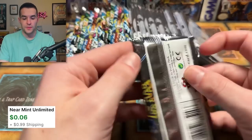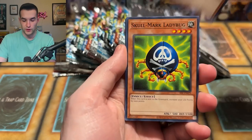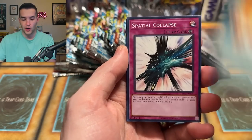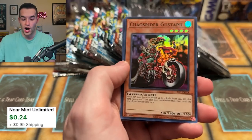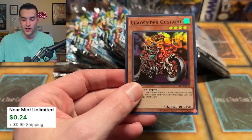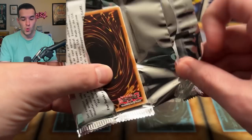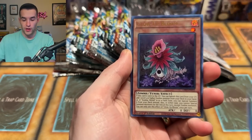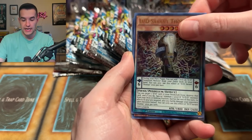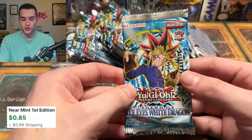Let's go to the Invasion of Chaos pack. We're getting close to evening it out. Skullmark Ladybug, Heart of the Underdog, Spatial Collapse — that's a super Ruxton special — Chaos Rider Gusatrd, new style cards. Ghost from the Past 2 — Blue Eyes White Dragon, will we pull it? Necro, Plunder, Glow Up Bloom, DD, and Necro World Banshee — another decent card, but not the card we're searching for.